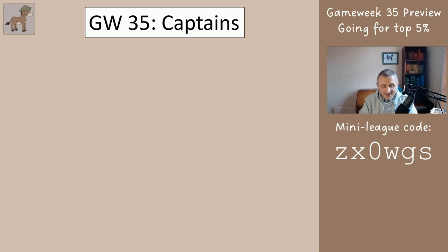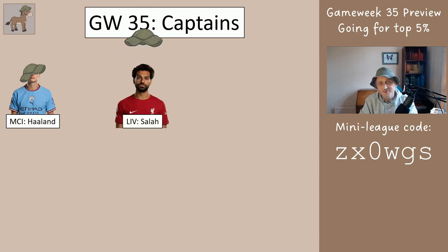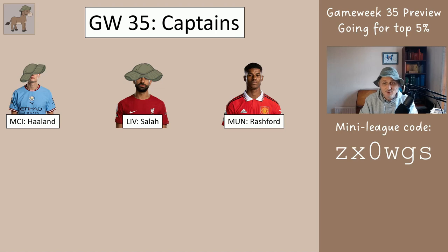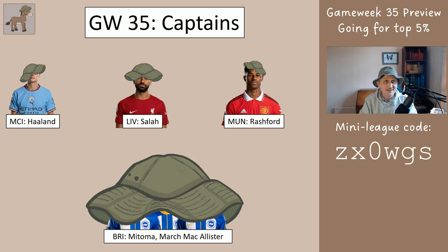Regarding captains, I'll show some players and suggest you choose from these — you captain and vice-captain whichever you want. For me Haaland should be the first choice captain, closely followed by Salah who could still be very good. This weekend they both scored one goal each with a penalty, so they could get loads of points. Rashford is also an okay captaincy choice. The three Brighton midfielders in our system are all okay as well. If you don't have two of these players, put your captaincy on your most expensive outfield player.